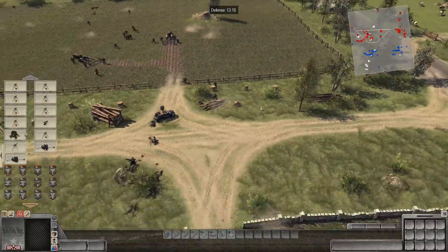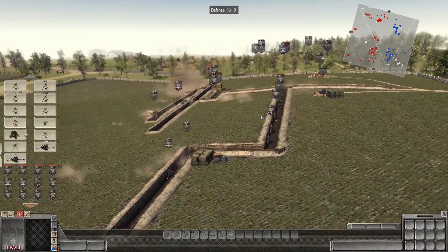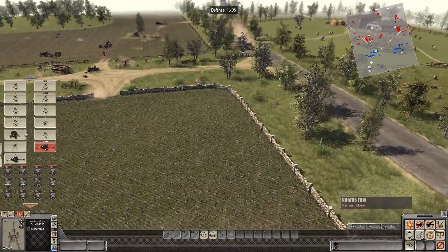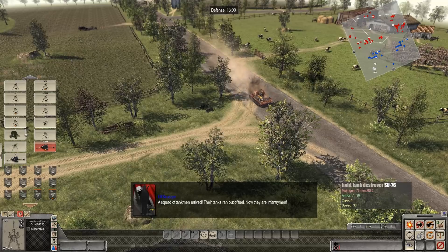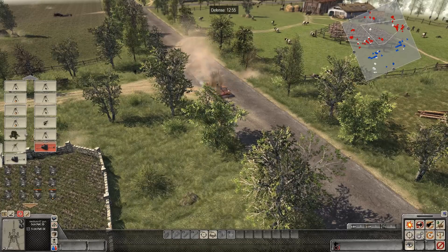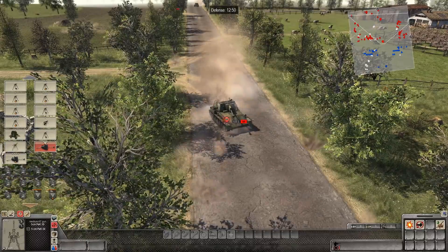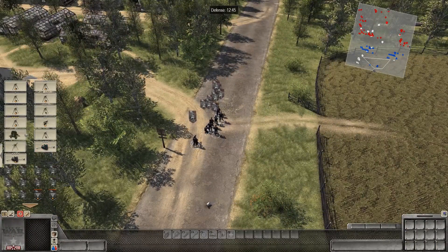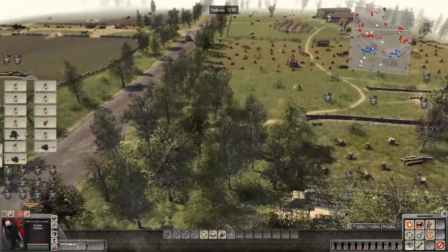Speaking of the devil, there's an Su-76 right there — and one of them exploding. There's a fuel truck there on the road. Look at the amount of fire coming out of there — incredible. The AT gun is getting ready to engage the Su-76. Both AT guns are missing. That was a direct hit — the vehicle's disabled. We actually have some tank crew at our disposal now. Their tanks ran out of fuel, but they're here ready to fight. Maybe we can get up there and capture that Su-76.